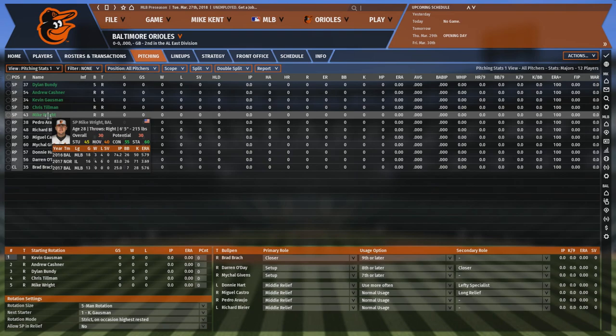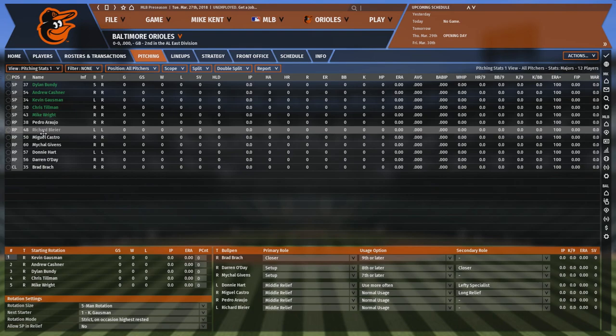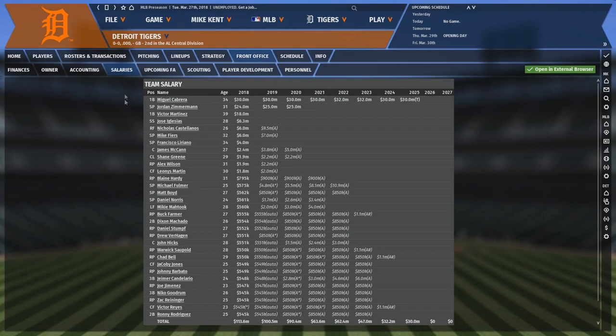Owner Peter Angelos has middling fiscal expectations, but is kind of demanding on the patience front. He's still in win-now mode, so that can make it pretty hard to justify tearing it down to embrace the tank. They do keep a pretty high payroll, so you won't have to worry about not keeping players when you do finally contend. Angelos is 88, so it's entirely possible that he's not the owner very long anyway, which could really change this rebuild. Start by trading Machado and get that farm system going. Embrace the tank — you're going to need the best picks you can get.